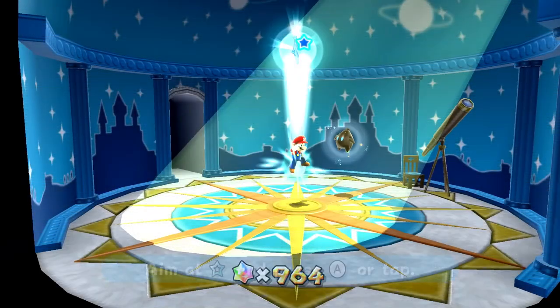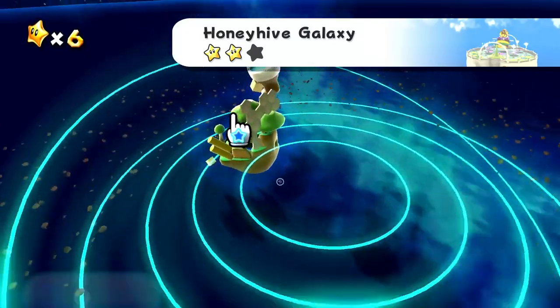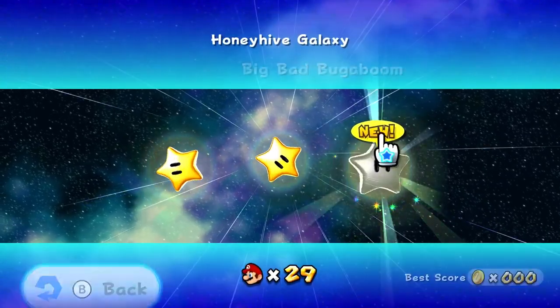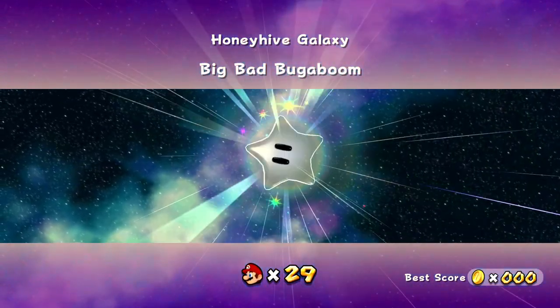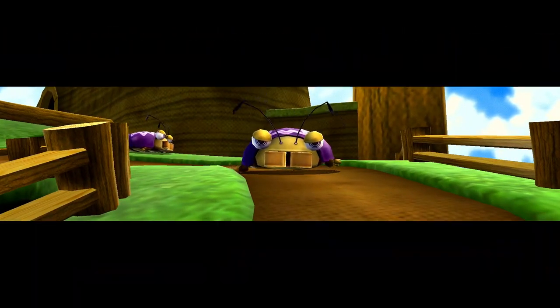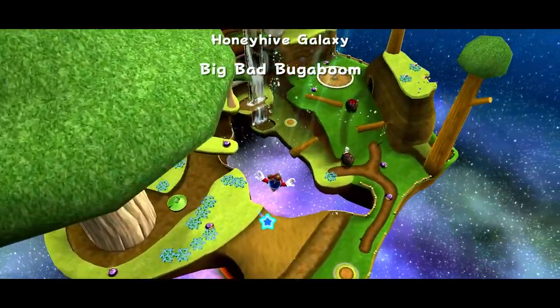That means we have one more power star to get here in Honey Hive Galaxy. So we're going to hop right back into it — the Big Bad Bugaboom. Is this going to be a boss fight? It sure sounds like it. So we'll hop in and find out together. This is a whole new tree we haven't been to, but the bees aren't so happy because more of these bugs have invaded.